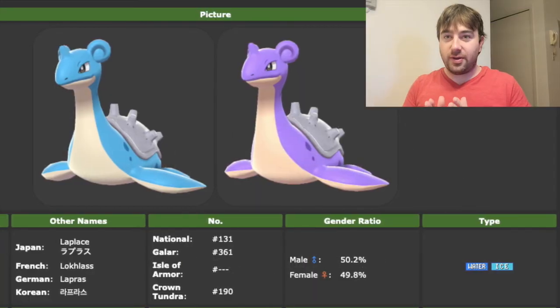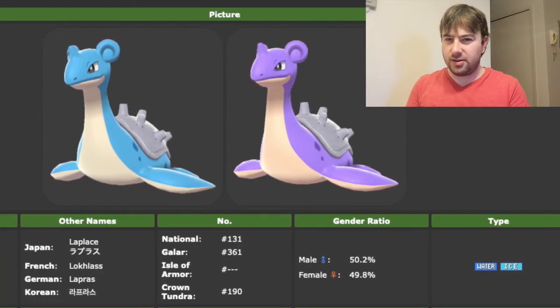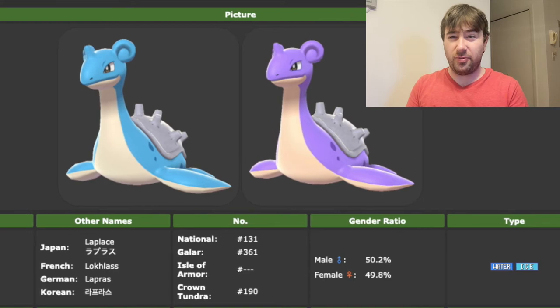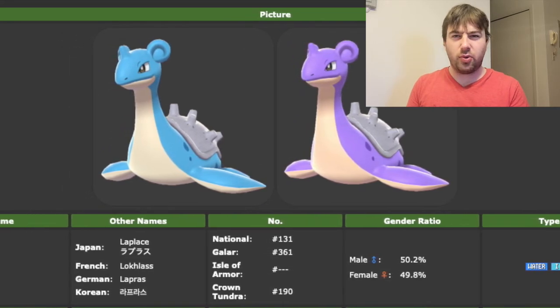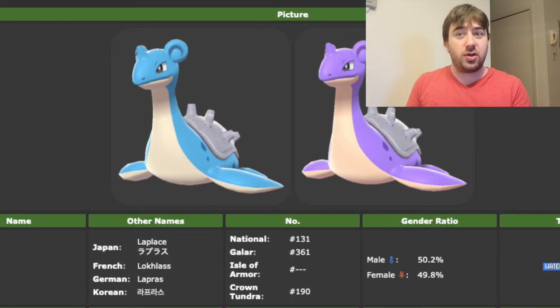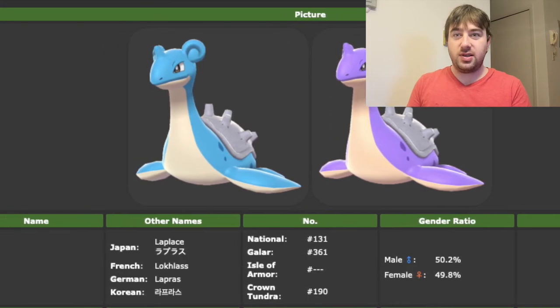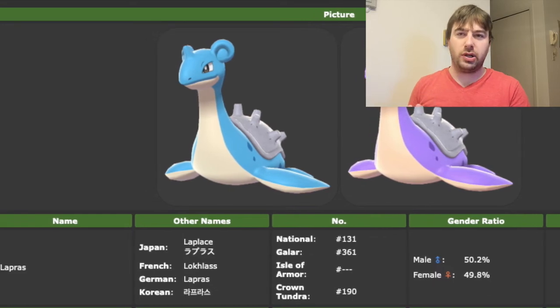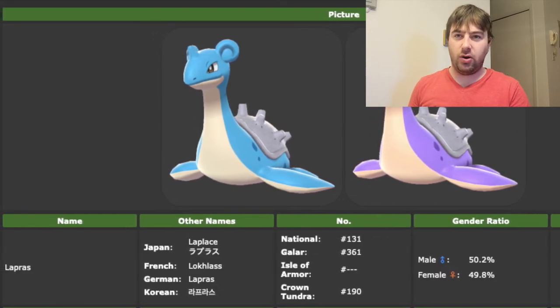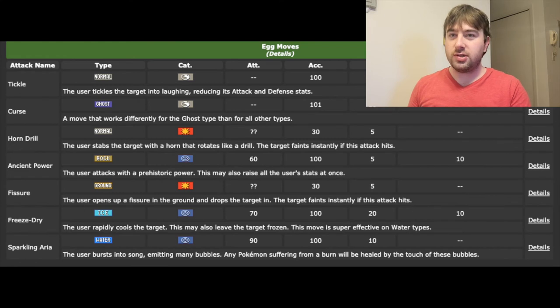So a little post-editing update: somehow while I was initially filming this I completely forgot about egg moves — one of the most important things about breeding. An egg move is a move that a Pokemon can learn but not normally learn through level-up, TM, or TR. Basically, it's a move that something else gets that can be passed down when breeding.